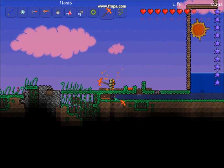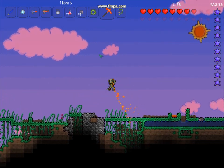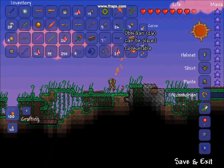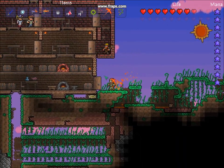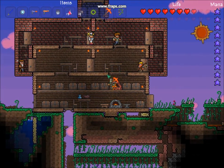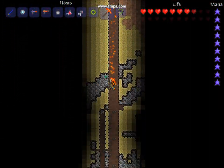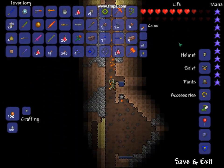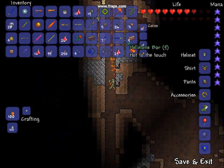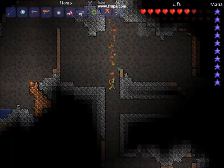So basically you get all the obsidian and turn it into bars. I have 22 obsidian and 71 hellstone, because I went normal. To get the hellstone, obviously you need to go into hell. It's a giant mine shaft and I've got a lucky horseshoe on, so that's really helped.